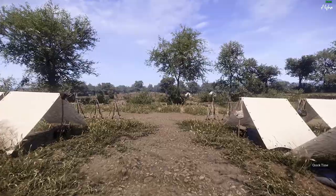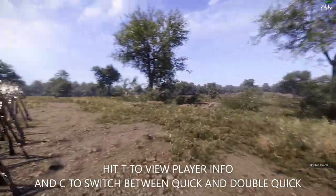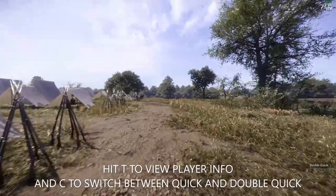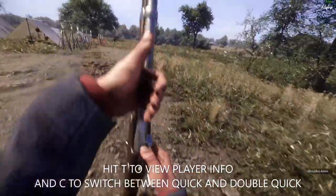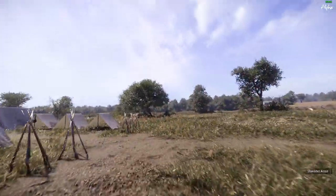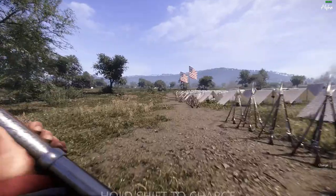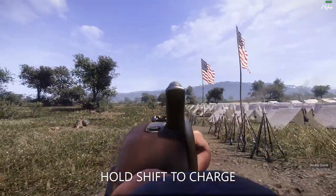You can view your movement speed by holding T. Pressing C will toggle between quick time and double quick. Double quick allows you to march faster and still retain some stamina. However, while moving in double quick, you cannot aim down your sights or be at the ready. The final speed is charge — you can charge by holding Shift. While charging, your stance is forced to be at the ready and charging drains your stamina quickly.